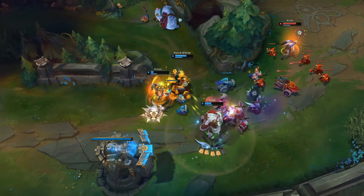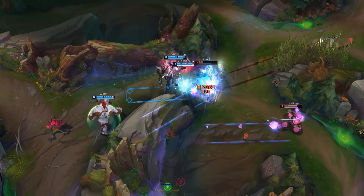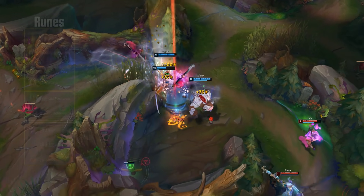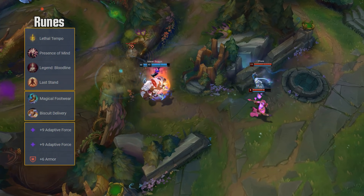But those Draven players who actually rise to the top are the exact opposite of that. Before we go into the analysis, let's quickly talk about Draven's optimal runes and items so we're all on the same page. The challenger player we will analyze picks Lethal Tempo, Presence of Mind, Legend Bloodline, and Last Stand, with Magical Footwear and Biscuit Delivery secondary.